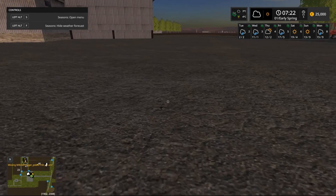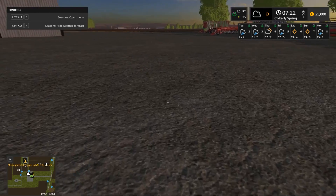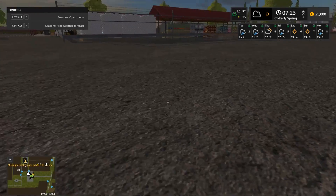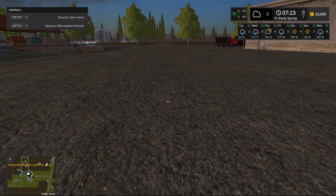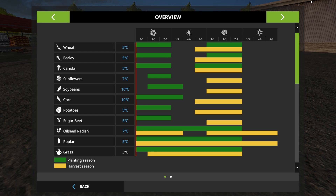If you hold Alt+F it gives you your layout for the entire week. It tells you — Tuesday it's going to rain, Thursday it's going to rain, Friday partly cloudy, Saturday and Sunday it's going to be good. It shows you highs and lows. Then this screen shows you your planting seasons — what's going to be planted during early spring, spring, summer, fall, and winter. Winter is only poplar seeds and oilseed radish, which would be cool because we've never done those before.